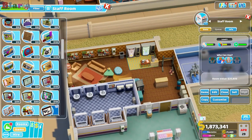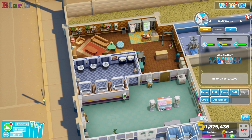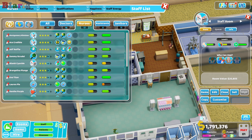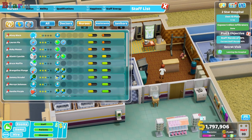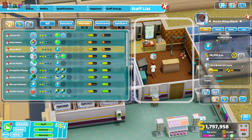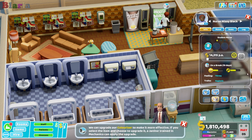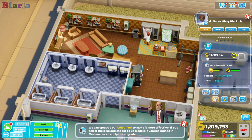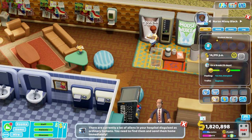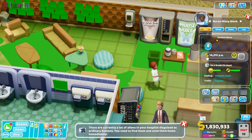As staff rooms go, it's a level five — which is amazing. If we find a staff member that is incredibly low on energy, watch how quick she regens in here. It just goes up so quickly when you have a really great staff room. She loves the staff room.